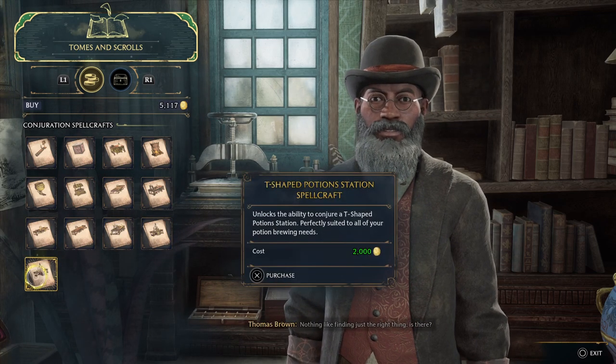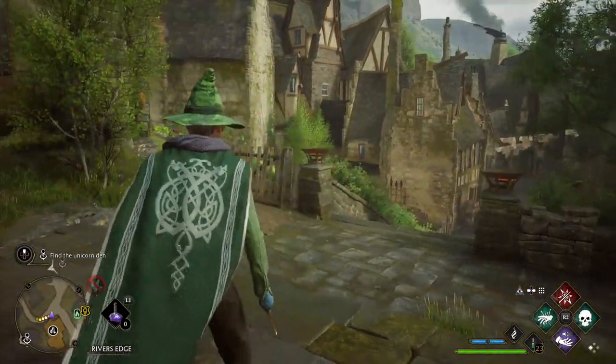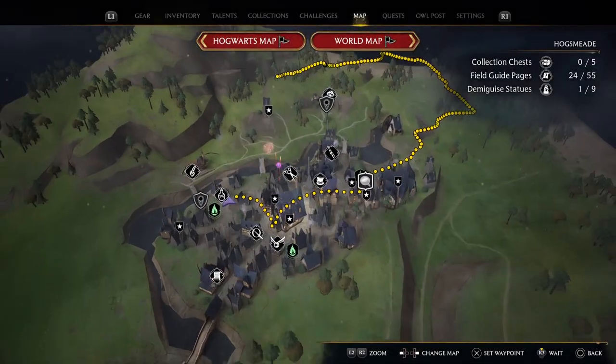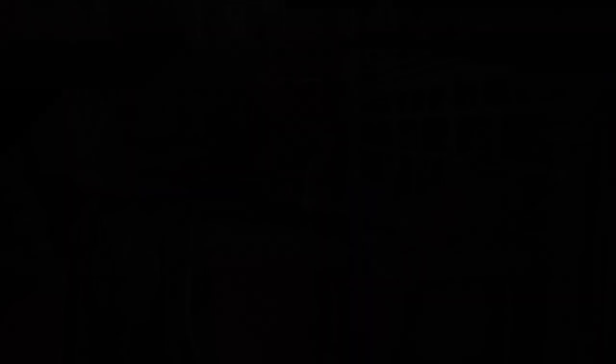I'm going to go for that one. Nothing like finding just the right thing. Before we do anything, make sure you come over to Pippin's Potions before we go to the Room of Requirement, because we need to buy some recipes. I've got to make sure those recipes are in.